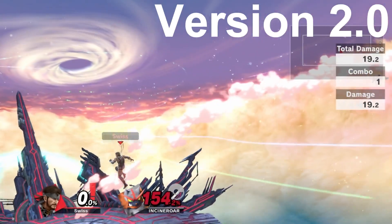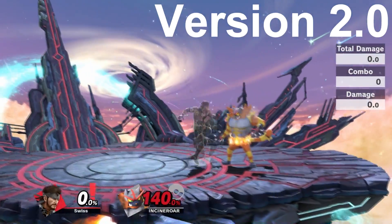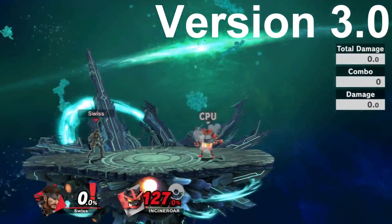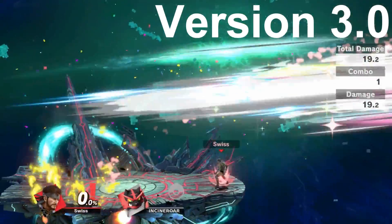Next up is the back air. With the back air, having Incineroar jump I was able to kill at 135, and from the ground at 140 on version 2.0. In version 3.0, I was able to kill at 127 from standing, and from jumping as well — 127. Big change. Back air buff is a big thing because that's really going to lead into more kills. Getting those back air reads off of ledge is going to be very crucial. Off-stage back air might help too, so we might be seeing a lot more of it used with Snake.